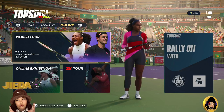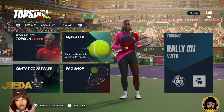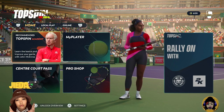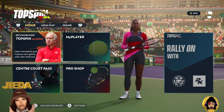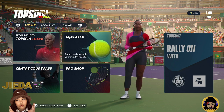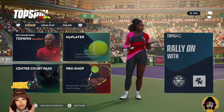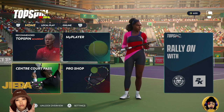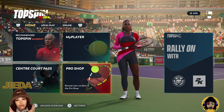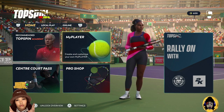All right, so we are finally officially here — TopSpin 2K25. For the main menu, you have your TopSpin Academy, which I would recommend if you are new and trying to learn the basics of the game — definitely start there first. Another cool option is MyPlayer, where you create your custom player, which I'm about to do right now. We also have our Court Pass, where you can unlock many rewards, and the Pro Shop where you can buy different items and customize your player.